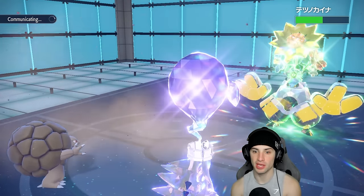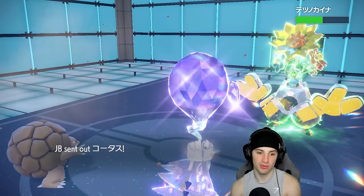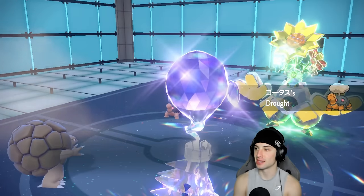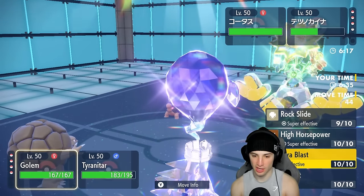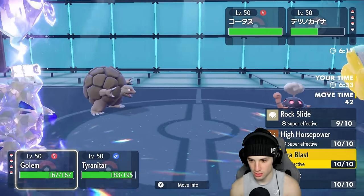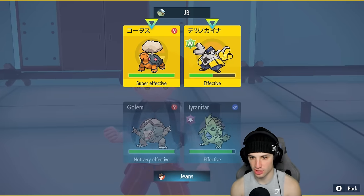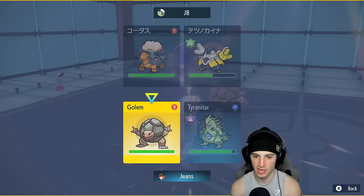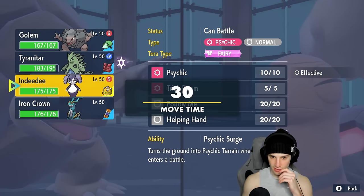We have the sandstorm going and we're hoping Torkoal doesn't come out because we're counting on dodge chances. But Torkoal does come out, looking rather scary. They could go for an Electric move or a Fighting move — if I were them I'd go Fighting. So I'm just going to Protect Golem and hard swap into Indeedy.